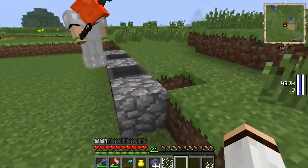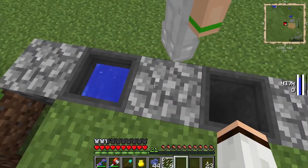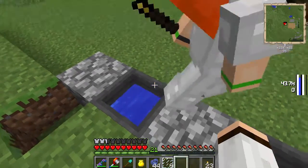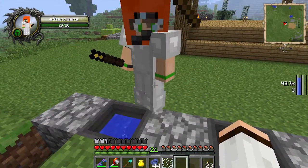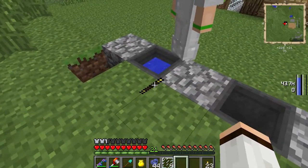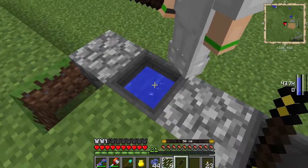I looked up what this cauldron thing does - apparently it makes magical dust stuff and paper with research notes. I'm not sure what it does yet but we'll find out. Basically you throw stuff in there and then right-click it with this magic stick.